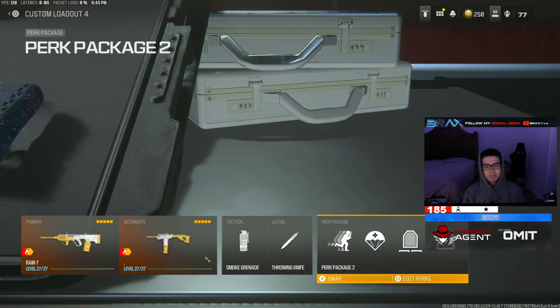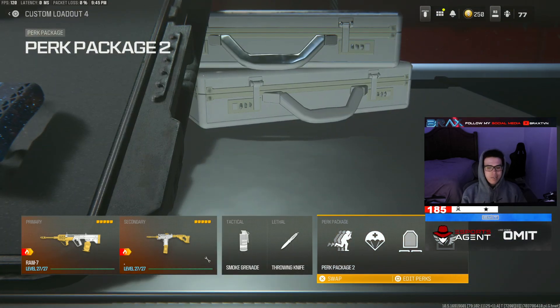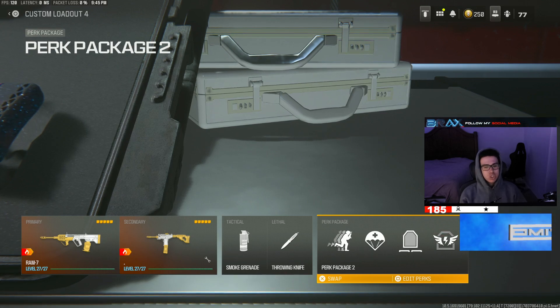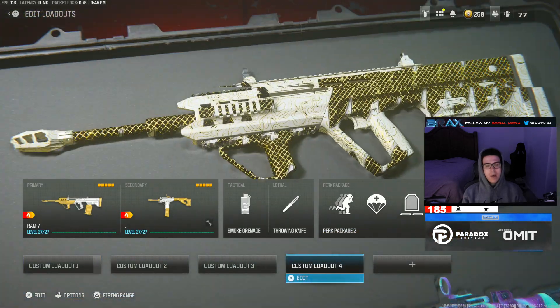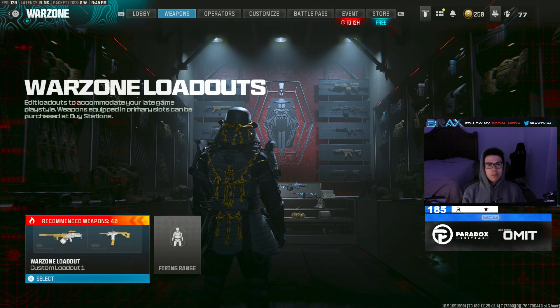Also was messing around with Mountaineer. I think I like using Mountaineer so you take no fall damage — it's definitely a game changer. You don't get stunned jumping off buildings. I definitely like this perk a lot. But yeah, I hope you guys enjoy the build and enjoy the gameplay, and I'll see you in the next one.